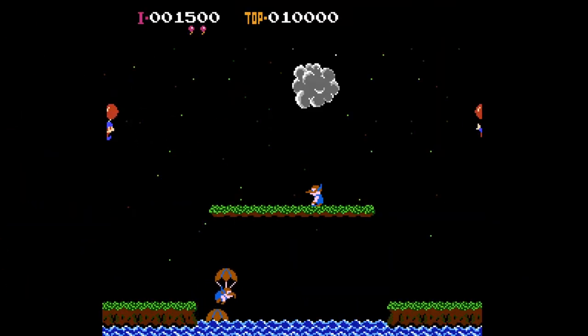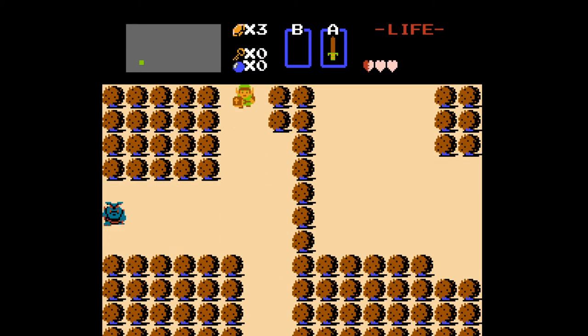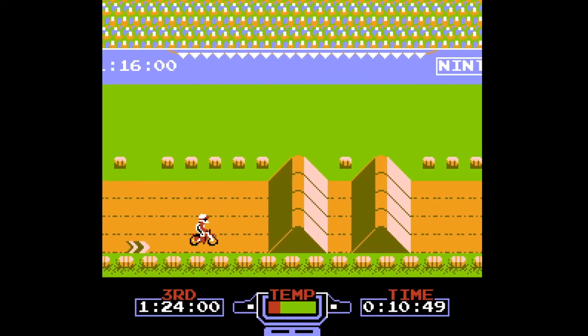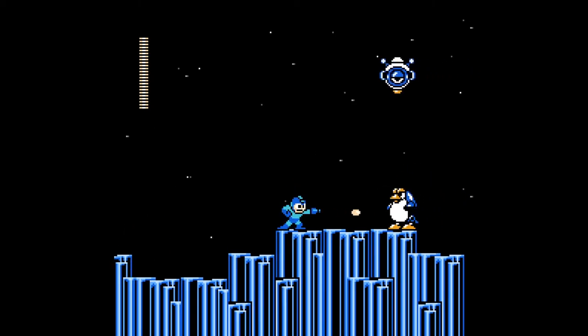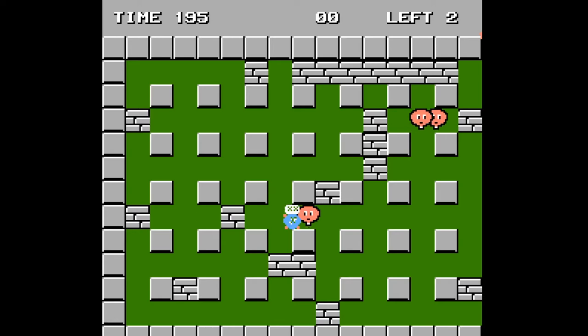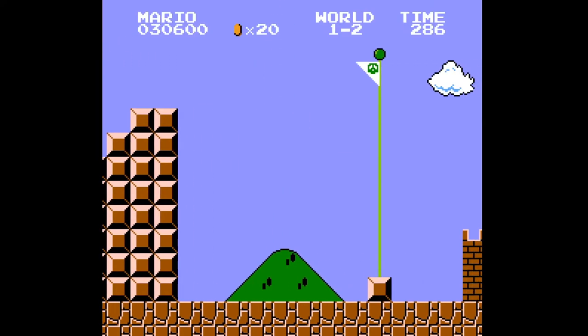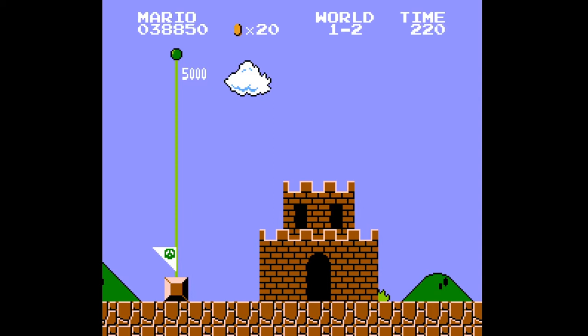Back in the 80s, Nintendo revolutionized gaming by launching the NES. We had the debut of some of the best franchises ever — Mario, Zelda, Metroid, and more. Nintendo perfected 2D gaming with some of the best controls, action games, RPGs, puzzles, and platformers, and you may remember these classics looking like this: pixel-perfect blocks of Nintendo goodness. But what if we literally made them into 3D?